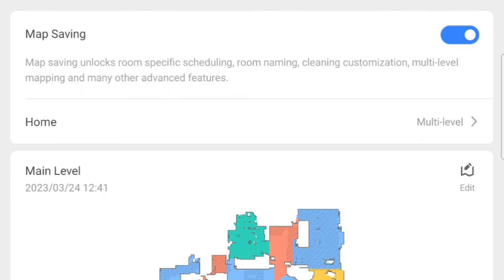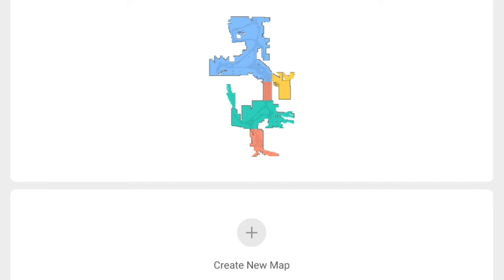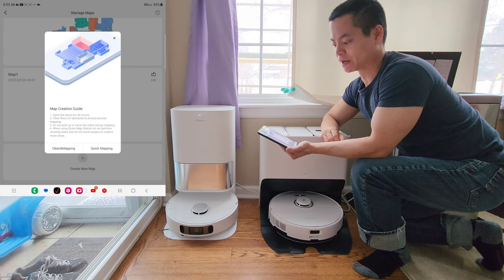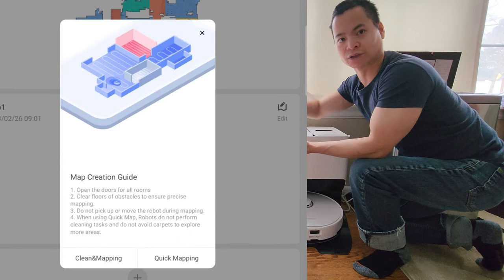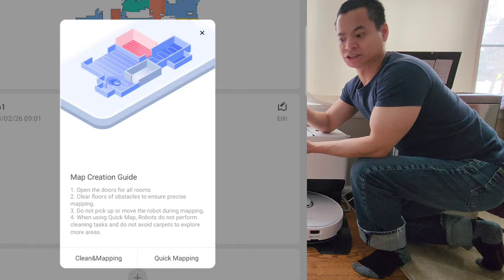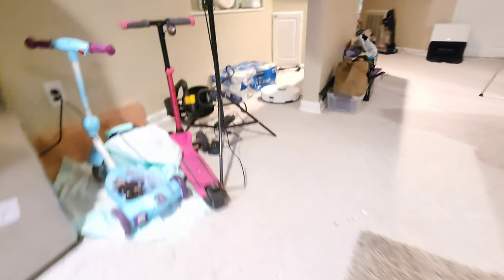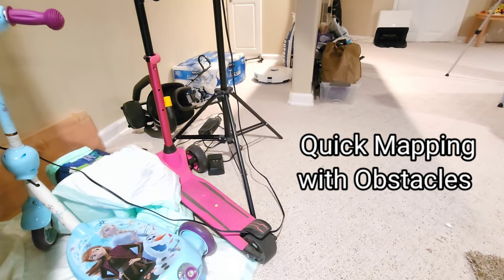For this demonstration I'm using the Roblox, but it's very similar to a lot of these world vacuums. All you have to do is say create a new map, and it gives you the option to either do a full house cleaning. That's the old style mapping process — basically the robot goes out, does an entire house cleaning, and then comes back and creates the map.